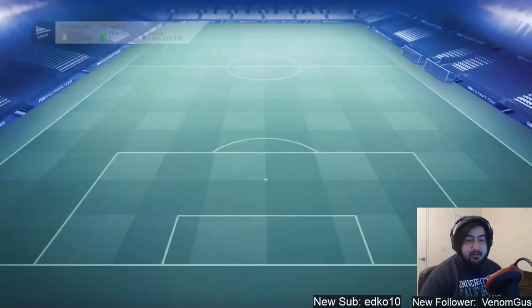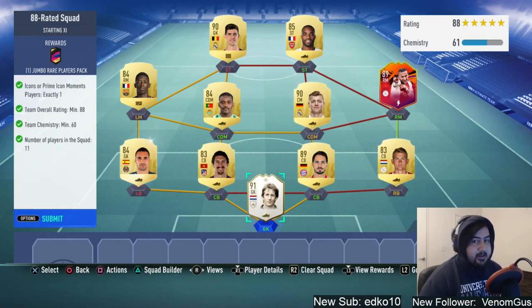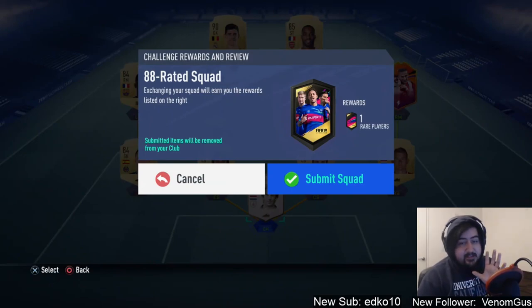We are submitting the 88 squad that requires an icon — submitting our Van der Sar. A going icon goes for around 380k right now; I paid probably around 450k give or take. It's worth submitting. I don't really know exactly what he sells for, and honestly I don't really care because I love him — he's a Manchester United legend. But it's just the meta De Gea and I love De Gea. This is a pretty expensive SBC, almost a million coins with the icon. Submit — this is for a 100k pack. We'll open all the packs at the end, so stick around.